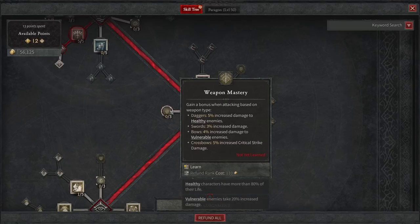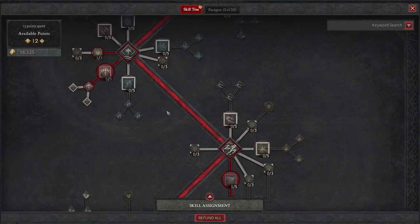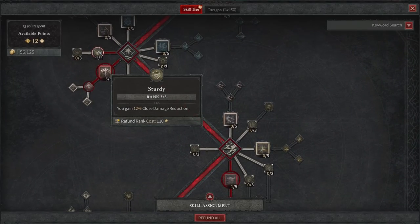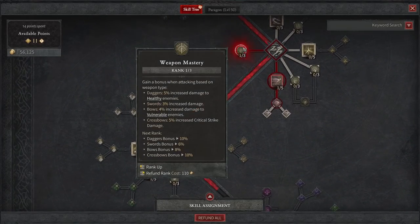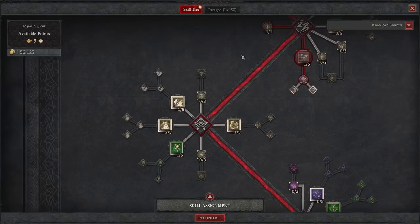If we go back to agility skills and you're going to take the Weapon Mastery, it's not bad at all because you're going to have increased overall damage. That's basically the same quality passive as Sturdy, with 12% close damage reduction, but for increased damage instead. It's very nice to have — if you want to put three points into that, you definitely can do so.